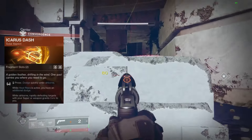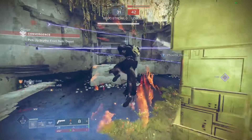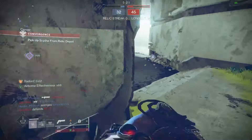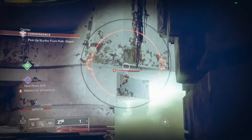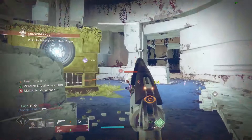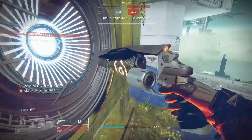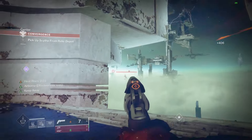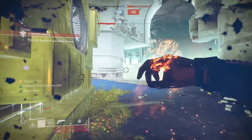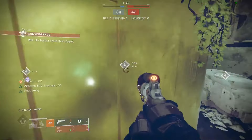Icarus Dash is very much the signature movement tech of Solar Warlocks. If you've ever seen a Warlock zipping around the map like a firefly on crack, then you know they're using Icarus Dash. Many would even say that Icarus Dash is the single best movement ability available in the game. It allows you to basically dodge like a Hunter, traverse distances at great speed, turn on a dime, and change directions in mid-air. Icarus Dash is the movement that can literally do everything, and it is arguably one of the main reasons why Dawnblade has either been meta or on the verge of the meta for literally years. Icarus Dash is mandatory.